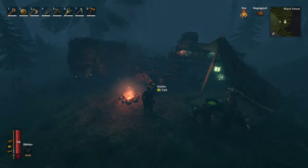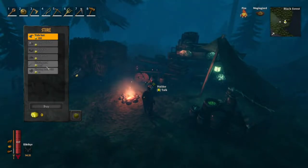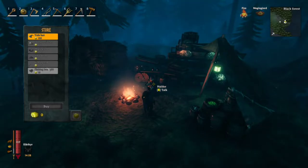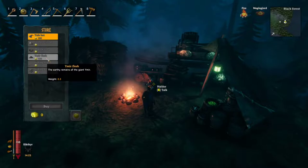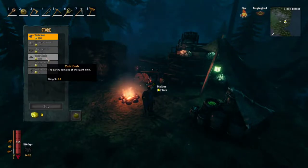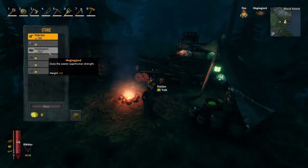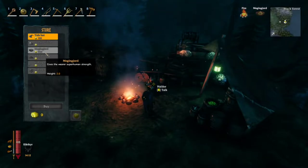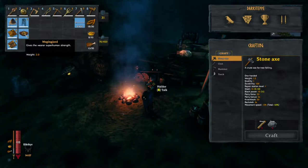This guy here — Haldor — great guy, could use a little bit more merchandise in the game, but that's supposed to be coming in the next update, so fingers crossed. You talk with him, he's got a whole bunch of different things he can sell you. Fishing rod and fishing bait is okay early game — I'd say that's more late game when you can make fish wraps. Ymir flesh is really only used in making the Frostner, so again, more of an end game thing.